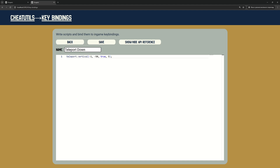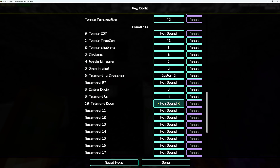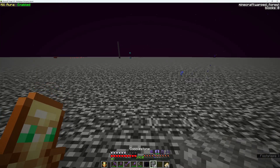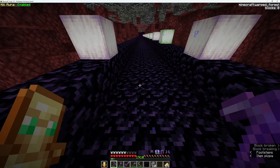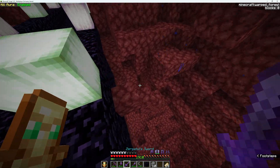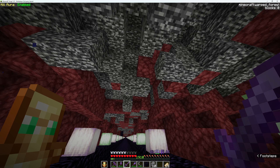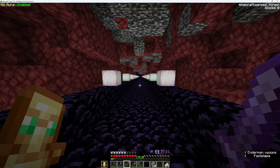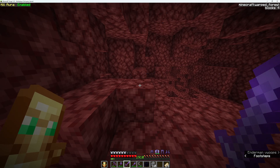I am adding two keybindings for teleport up and down. Now I teleport through Bedrock to the Nether roof. If I swap two distances, the module will try to find the most distant surface in range from 50 to 1 blocks below or above.